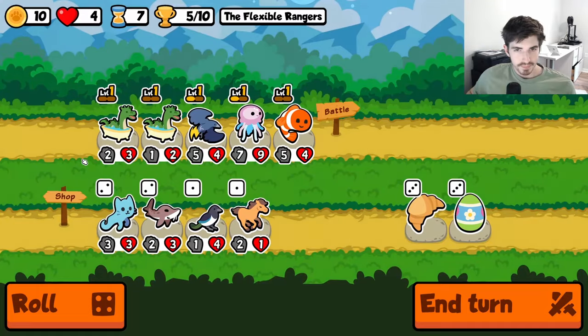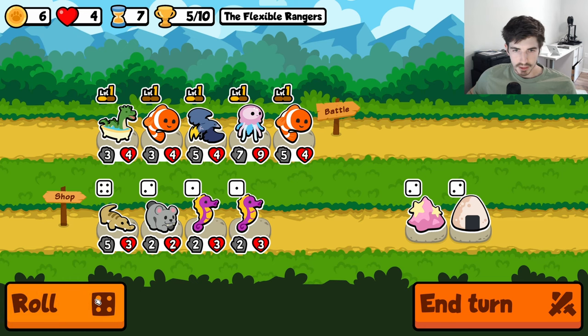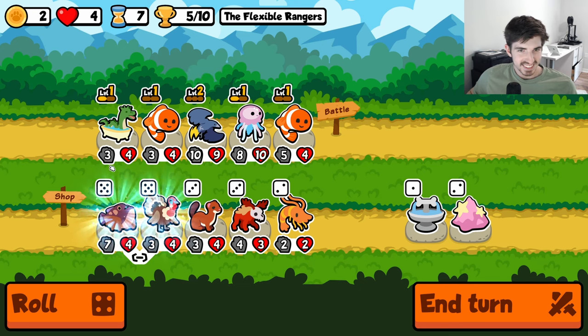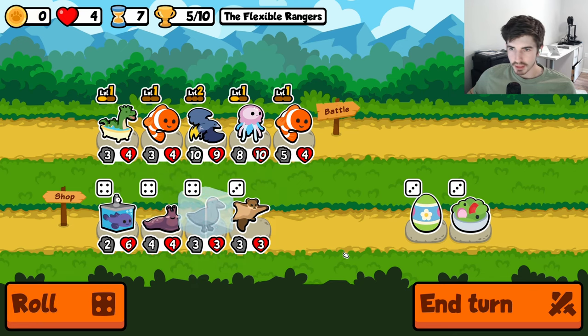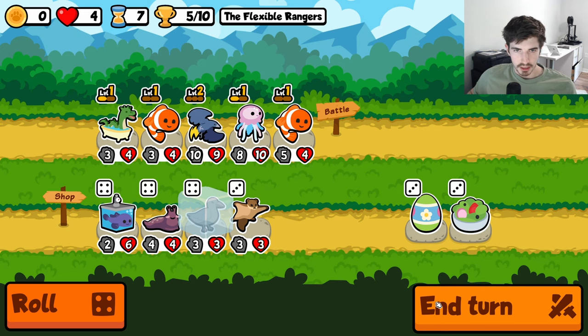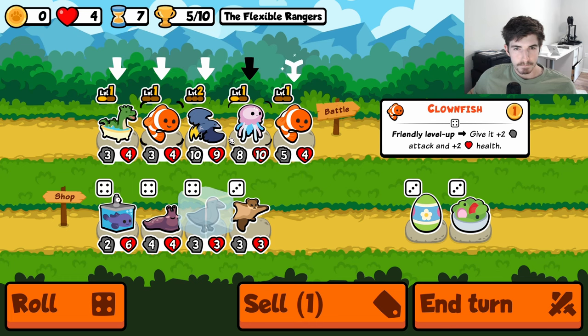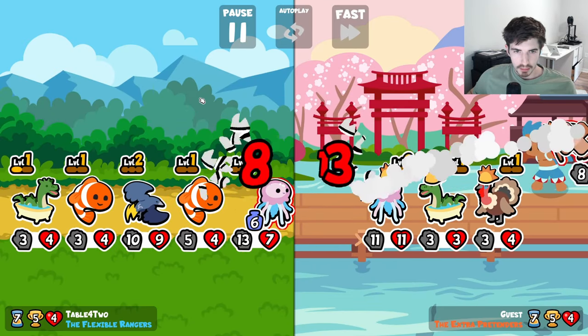We made it — it was close, wasn't sure we were gonna do it. Roll me, give me levels. There it is. Do we care about a turkey? I really don't think so. We'll get the clownfish cooking up here. Actually, we have to do this, don't we? No, we can do this. Yeah, we can have our jelly up front. It won't get its own ability trigger but it'll get the clownfish buffs. In some ways that might be better.